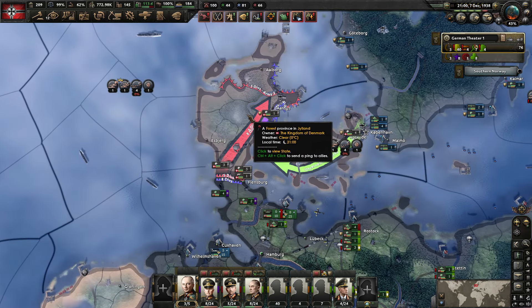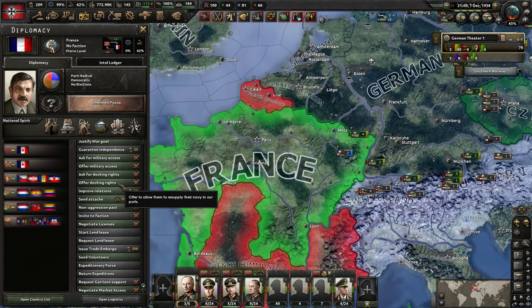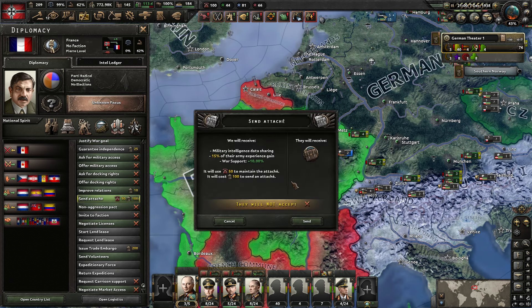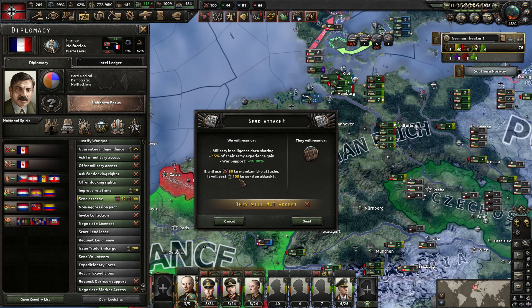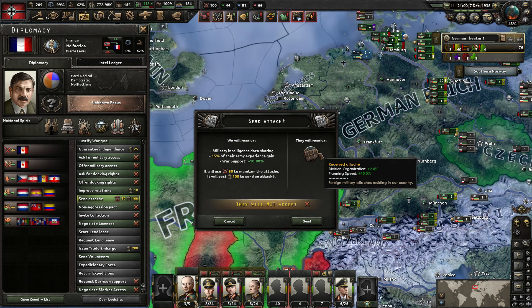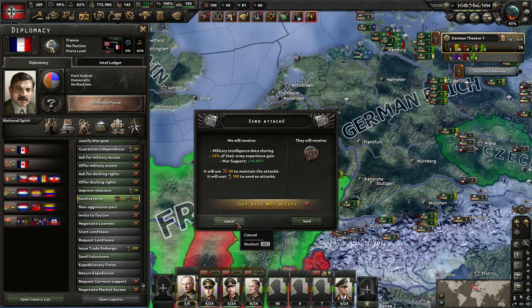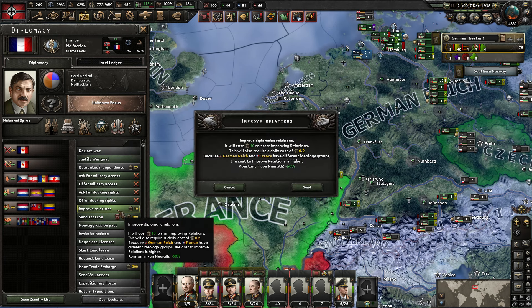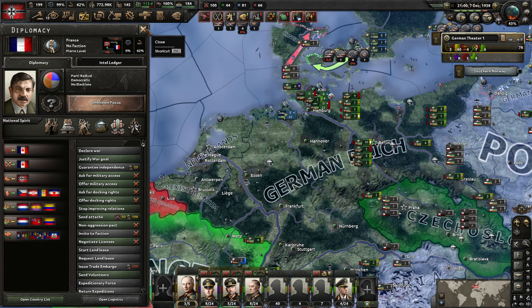At the very end of last episode we did get our war goal on Denmark. But before we do that, what we could do is go ahead and send an attache to France, since we can't send them volunteers if we're going to be doing the war against Denmark. This is going to cost us 100 political power and also some command power, but it will get us some more army experience which we very much need, and will also increase war support. However, they would not be willing to accept because their opinion of us is too low, so we need to boost opinion with them. We have the political power, so let's go ahead and improve opinion with the French.